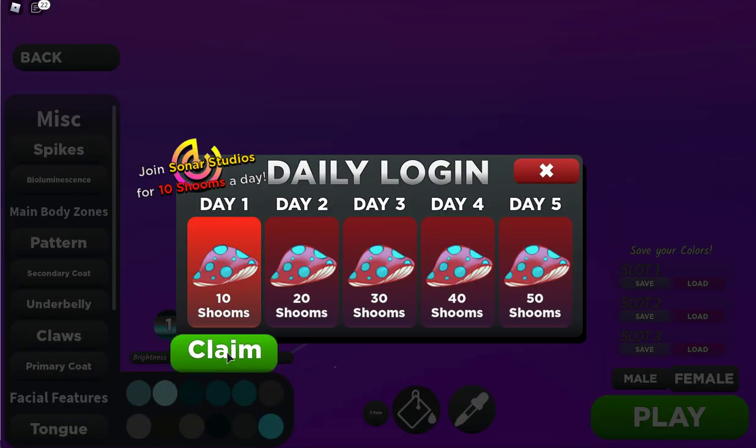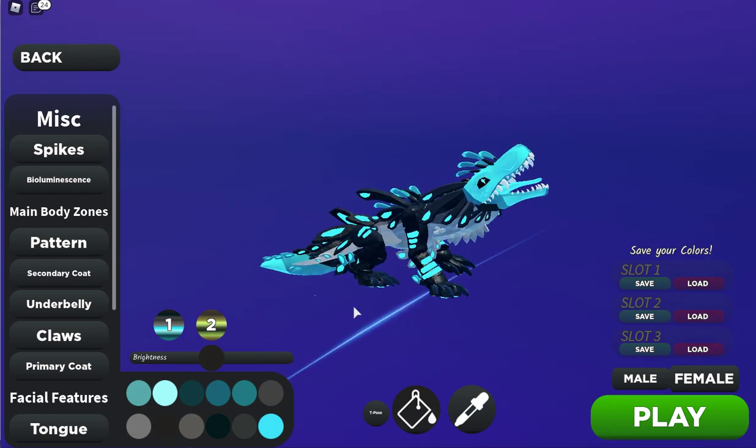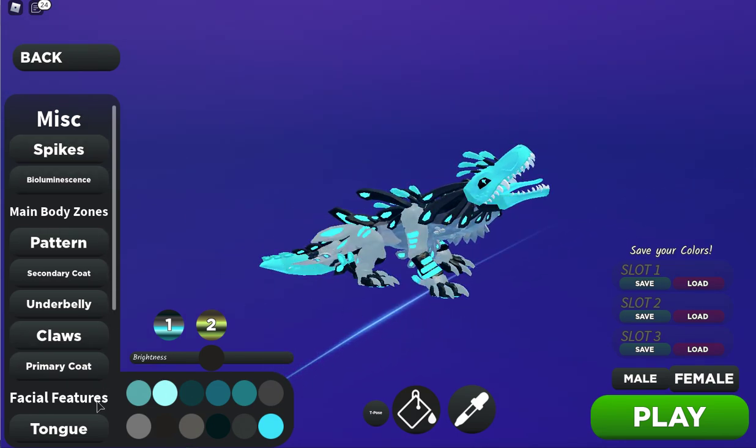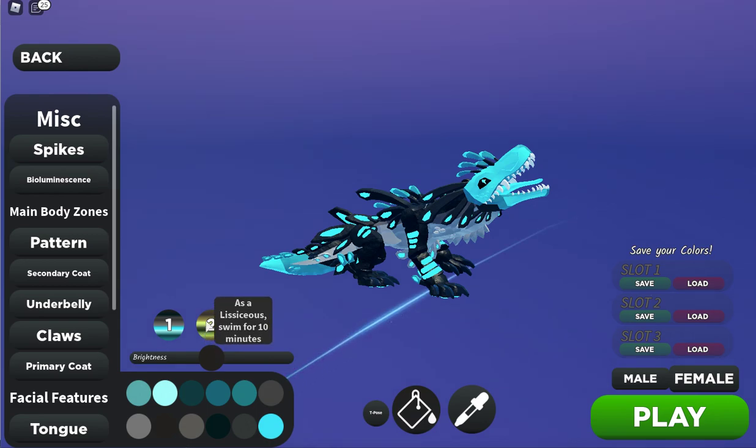Claim the daily reward every day — you can get shrooms from it. This is your creature and you can change it. There is a second palette with different colors that you can get by doing the task it tells you to do. You can also save your colors as well.